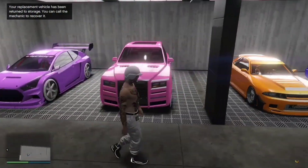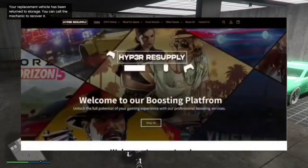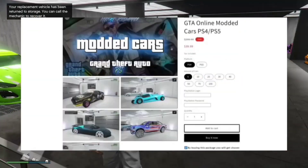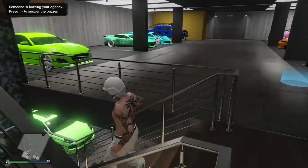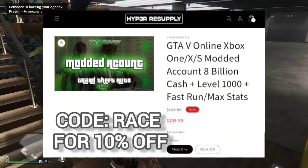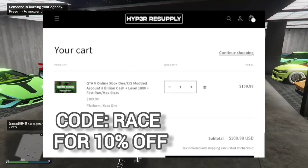Are you just over having no modded cars and no money in GTA5 online? You can get millions of dollars and modded cars off Hyper Resupply. Our sponsor link is in the description — go check out their website for all their modded cars, outfits, accounts, everything. They have a 5-star review on Trustpilot with nearly 600 plus reviews. In checkout, make sure you use coupon code RACE for 10% off.